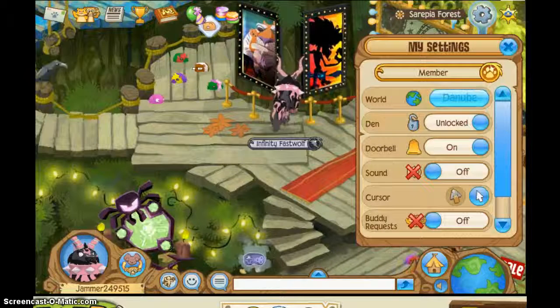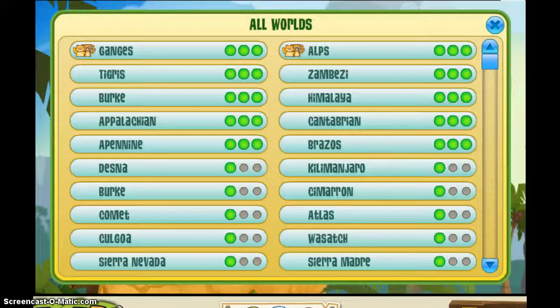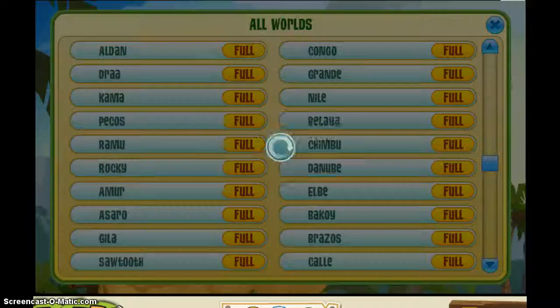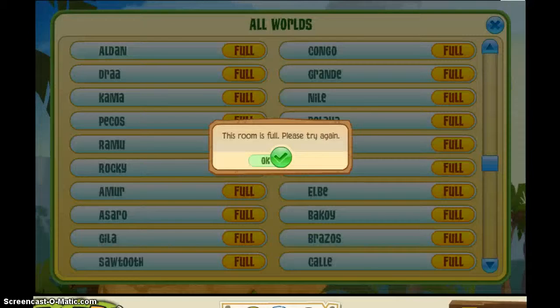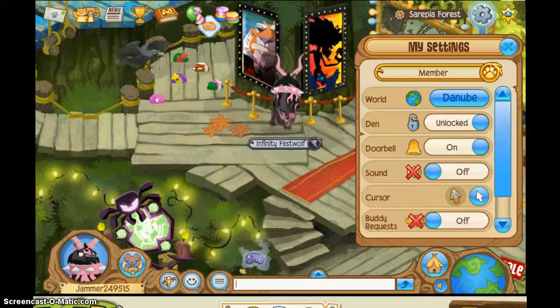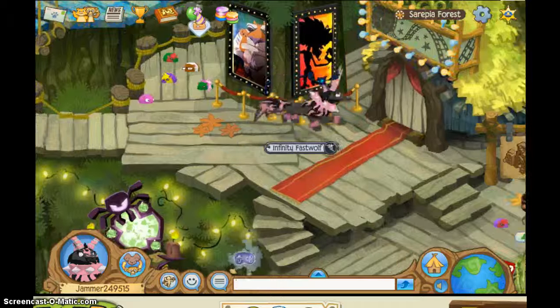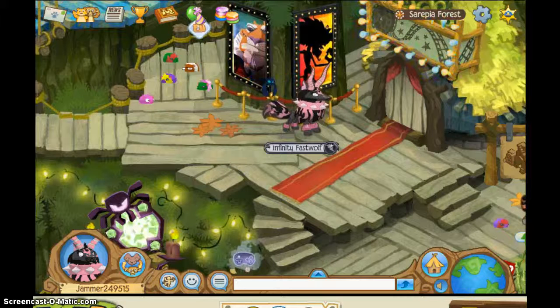So I'm in Danube. If I wanted to go on Aladdin, I would just have to find Aladdin and then you just click there. The room doesn't have to be full — if you just click right there, it will say you're in Aladdin. So yeah, here's how to run in place and how to get into a different world with just one click.